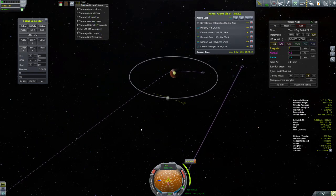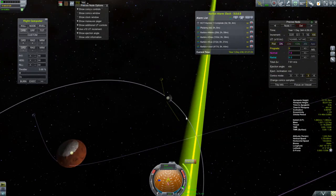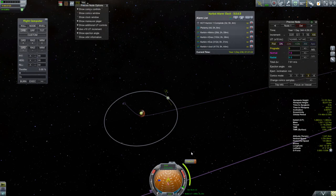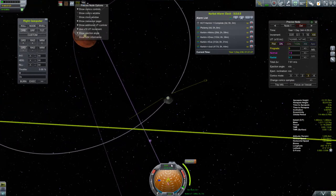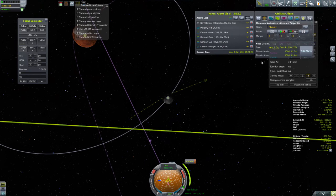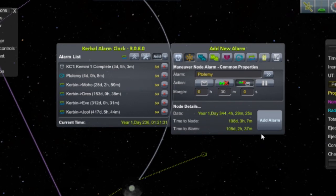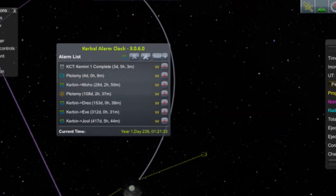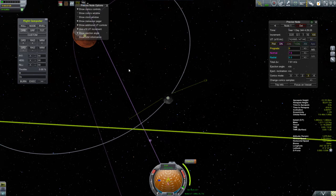That will give me some additional time to do some final tweaking before the burn, and I'll undoubtedly be doing more tweaking as I get close to Duna as well. I've also put in an alarm for the sphere of influence change when I leave Kerbin's sphere of influence, because KSP sometimes messes up trajectories at those sphere of influence changes and I always like to be with the vessel when it happens. I'll be coming to this maneuver in 108 days, so this guy's got some traveling to do.